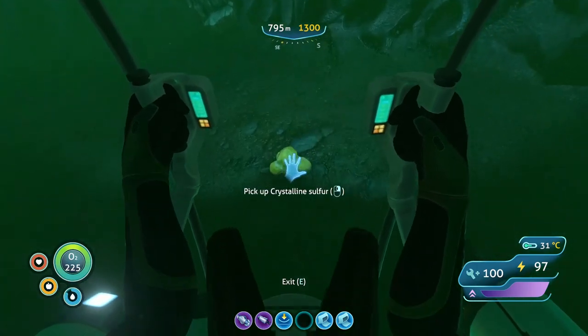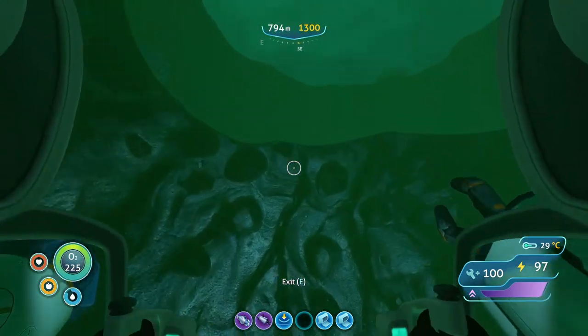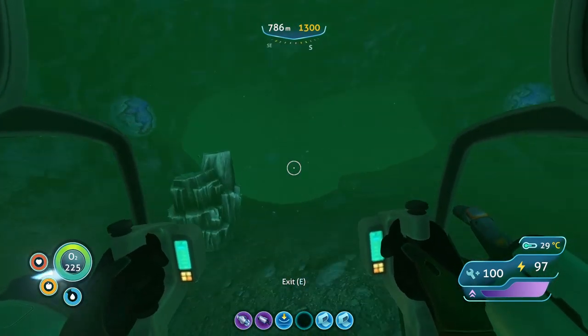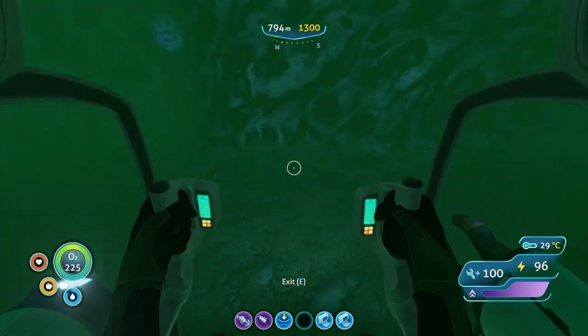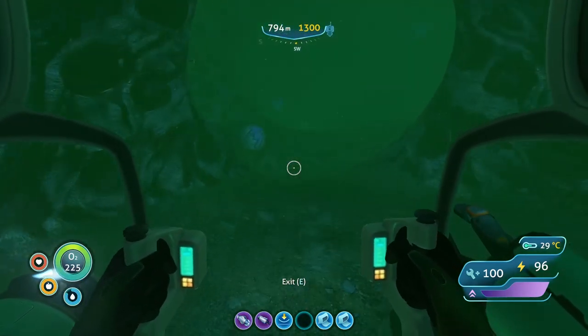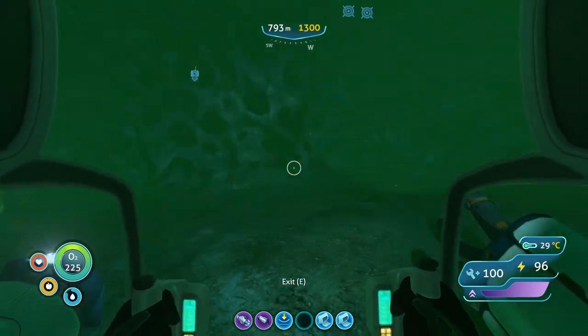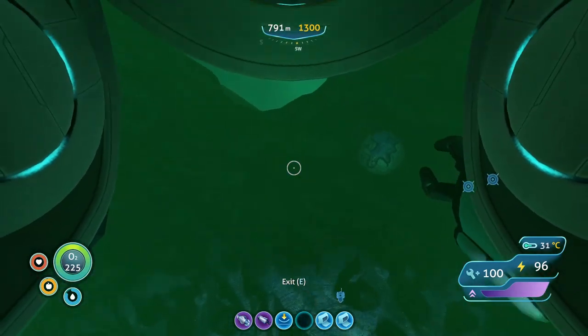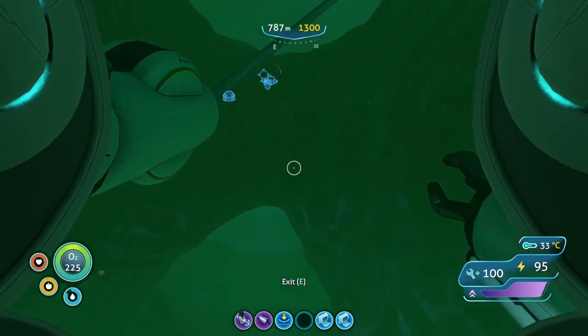We're gonna be doing a couple things today — getting set up for some explorations and maybe getting some more explorations done. I feel like the key component I need to have done is to get the jump modifier, and making sure we have everything as needed as possible.